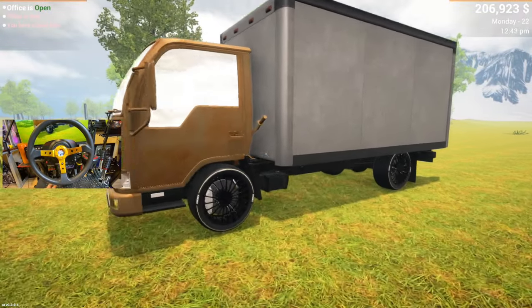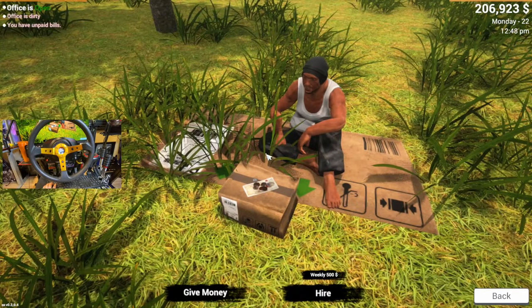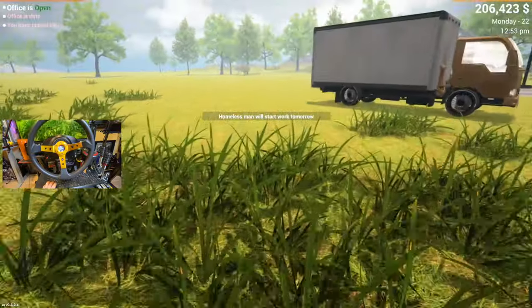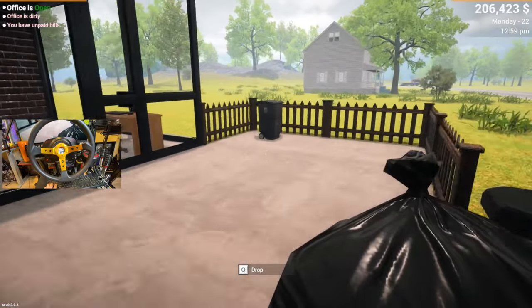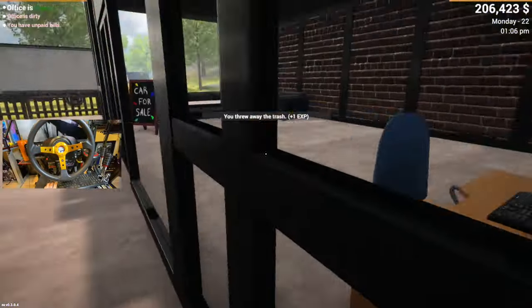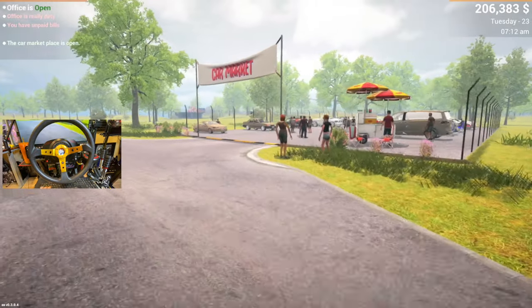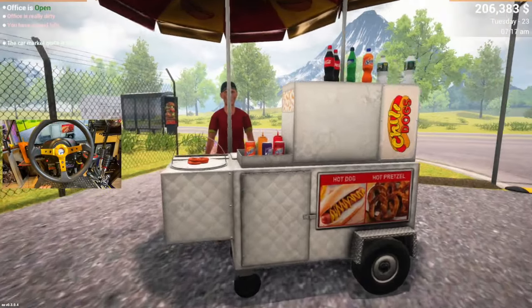Whose truck is this — this isn't mine is it? Look, it's the homeless guy in the grass. We can hire him — let's get you a job, sir. He starts tomorrow, can't start today. He's probably going to help me with garbage and stuff — that's awesome. We need to keep the shop clean, but I'd like to purchase a vehicle. Hopefully the car market is here — let's look at all the rides.